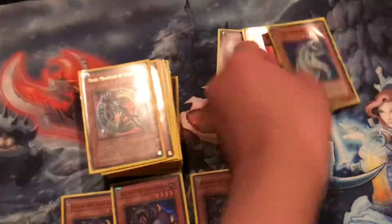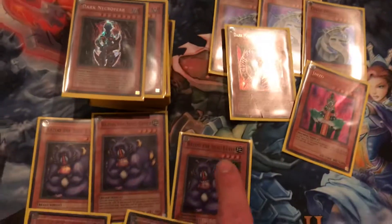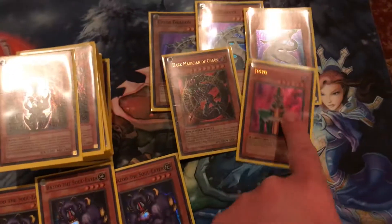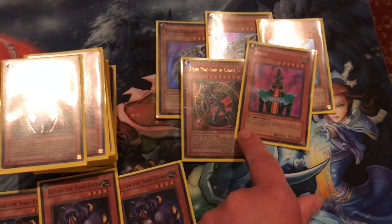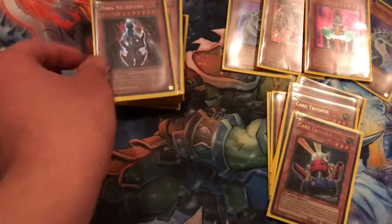These are the monsters — high power monsters. Basically when these are in the graveyard, they become food for Bazoo the Soul Eater and fuel for the cards Dimension Fusion and Return from the Different Dimension, which we'll get into in a little bit. Dark Necrofear — three of them.